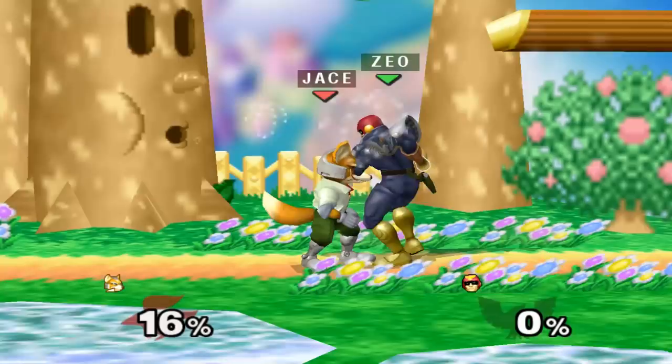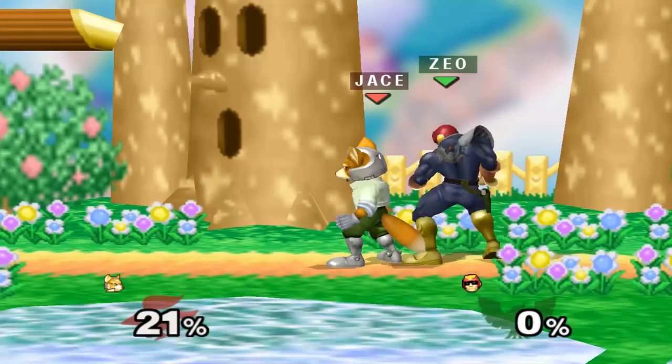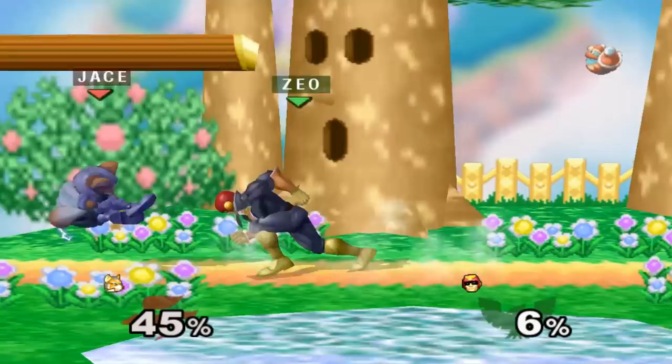In case they mistech and you don't jab reset them, you can also crouch in front of them and react to all their options that way. In this case, you look for a stand-up in place or a roll, and if they get an attack, you'll easily be able to punish them out of your crouch cancel.